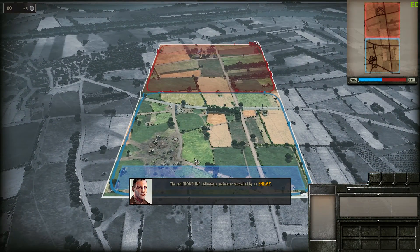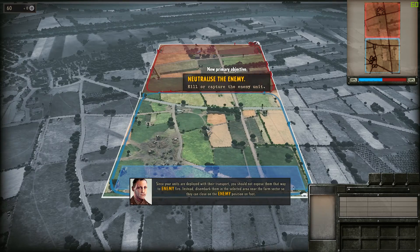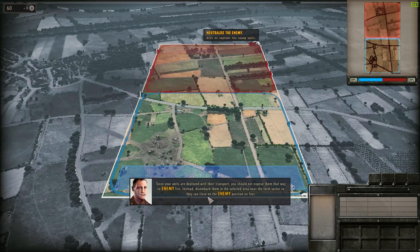The red front line indicates a perimeter controlled by an enemy. Army Intelligence has warned us that at least one enemy unit is holding the farm sector. Since your units are deployed with their transport, you should not expose them to enemy fire that way. Instead, disembark them in the selected area near the farm sector so they can close on the enemy position on foot.